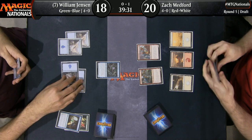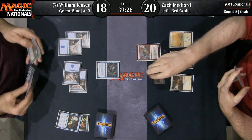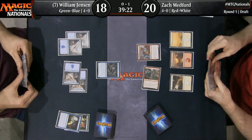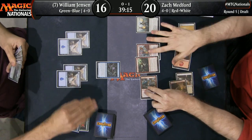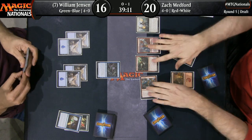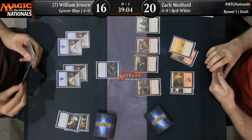Next turn is going to be a very big draw step for William Jensen. He has Prosperous Pirates but no fifth mana. So if he can draw any basic land — even an Island — off the top of his library and play it, he's going to be able to deploy the cards in his hand. If not, he's going to be stuck and taking a massive amount of damage from these white-red dinosaurs. He says go — oh, that is no good for William Huey Jensen.